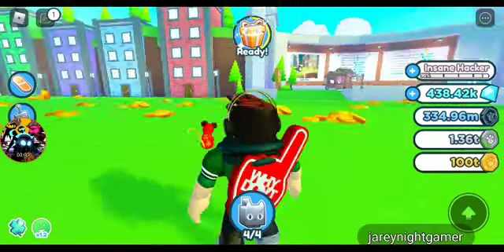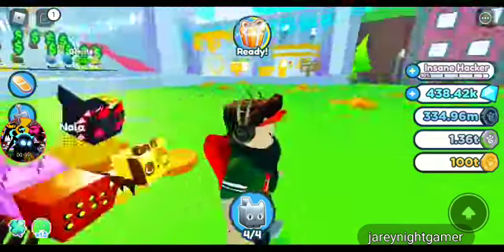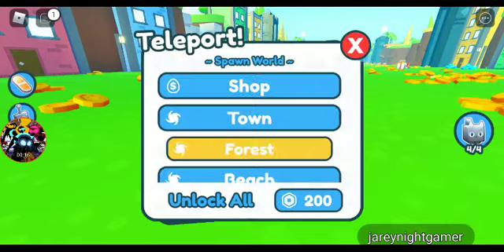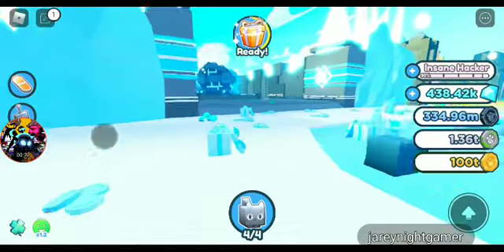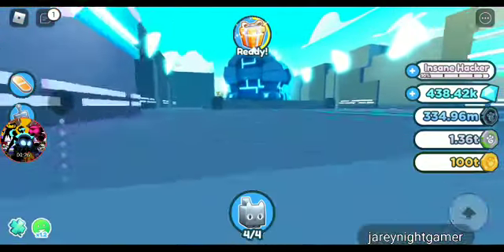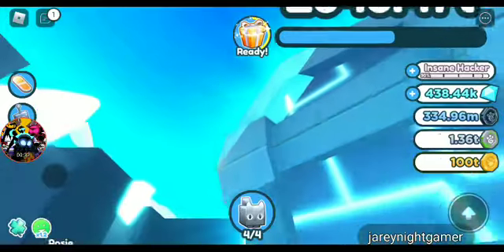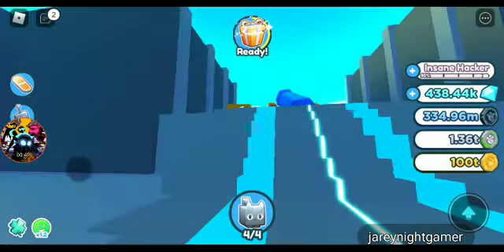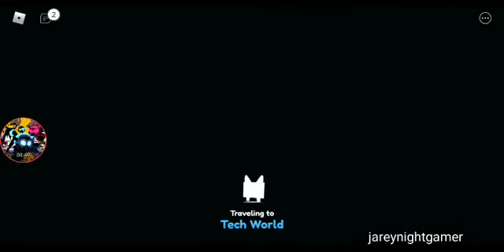Welcome back! Today I'm going to be showing you how to get to Pixel World in Roblox Pet Simulator X. There are three steps you better not forget. You want to go to the winter area, find this little area over there, and you might find something. Then find this volcano — I mean, this rocket thing — go inside of it and it'll take you to Touch World.